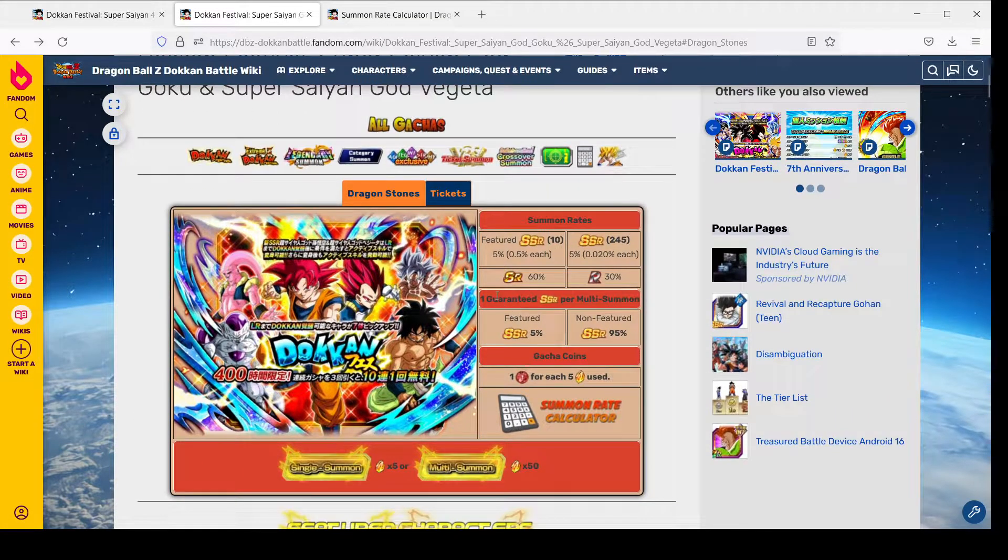But what are your chances of pulling them? Looking at the top, the Dokkan Wiki gives you an idea of what it takes to pull one of these units. These are guaranteed SSR multis. There is a 5% chance in every multi of gaining one of the featured SSRs, and a 95% chance of pulling an unfeatured SSR. There are 245 unfeatured SSRs on this banner and 10 featured SSRs, so a 5% chance of pulling a featured unit in one multi — otherwise you might pull something else.